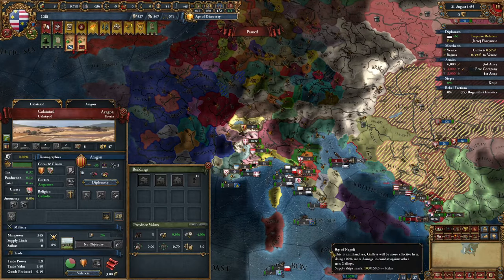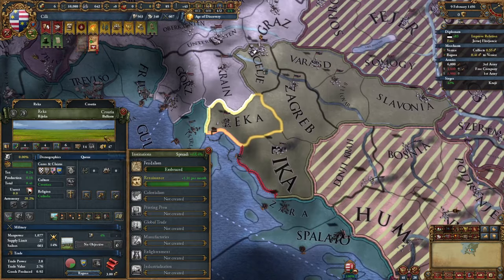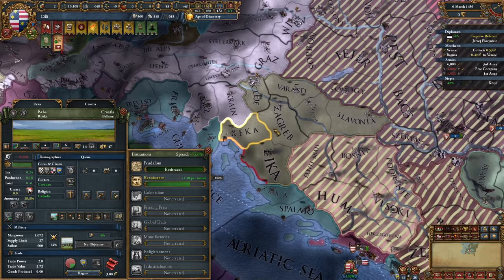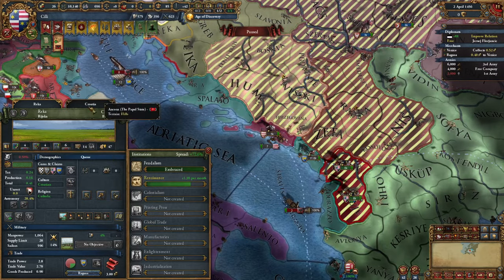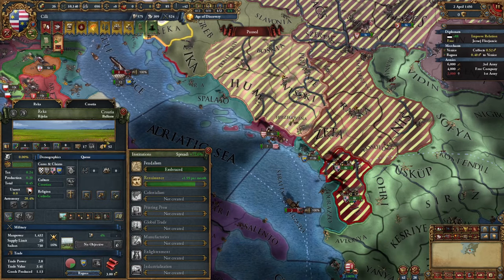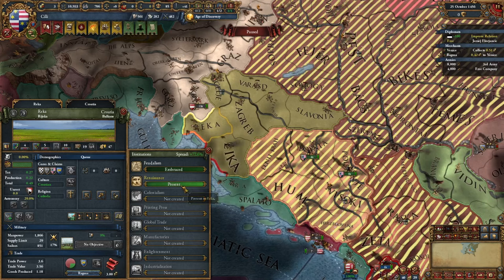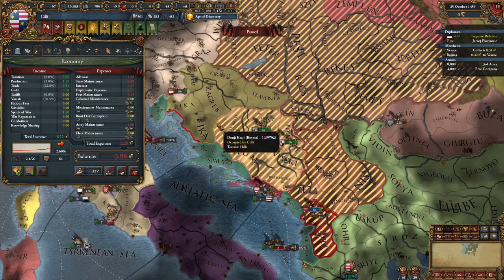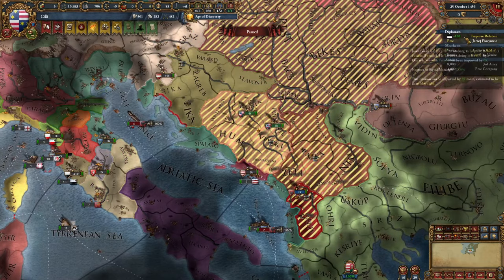I'll develop this province a couple of times for additional points. We already have the Renaissance in our capital and can get it in this province very quickly. The sieges are over, but before finishing the war let's develop it a little more and wait for the Renaissance to finish spreading. It's here! Let's take a couple of loans and embrace it for 60 ducats — that is amazing.